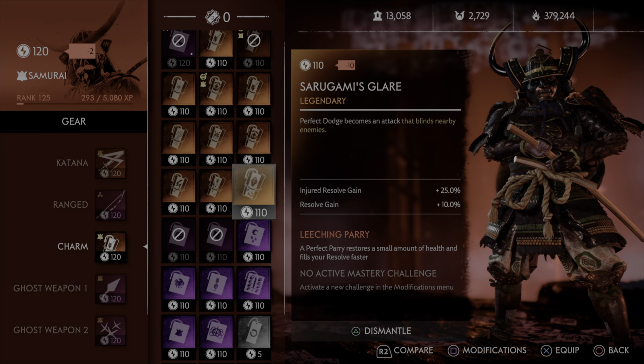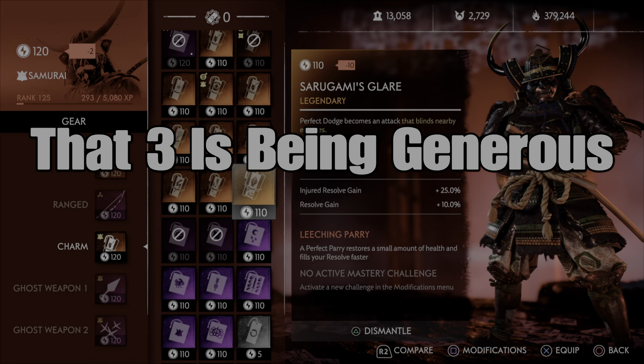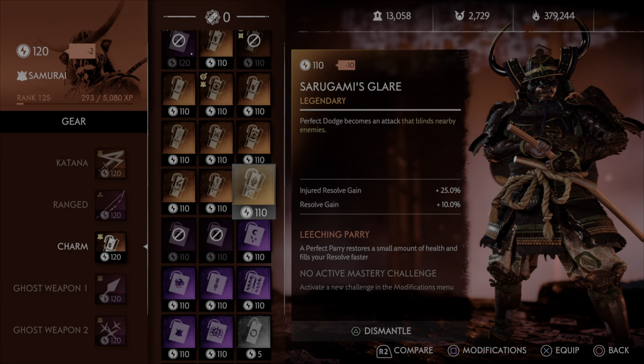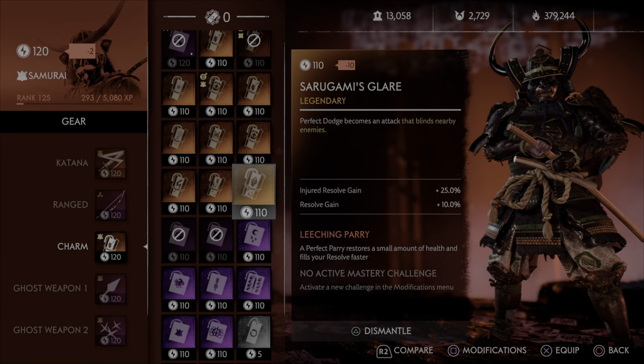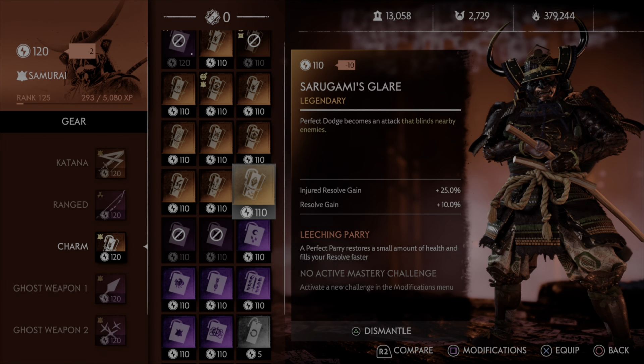I'm gonna give this thing a three — very underwhelming. It's a charm, so you can get it on any character at any time. Farm Trials if you're looking for it for whatever reason, but I'm just not impressed. Alright, that's gonna be this episode of Brutally Honest. I appreciate you coming out and I'll catch you on the next one. Deuces.